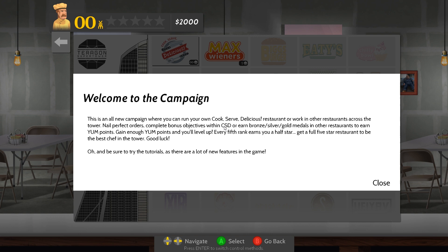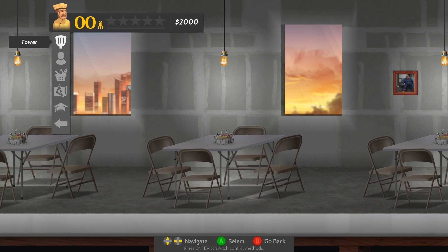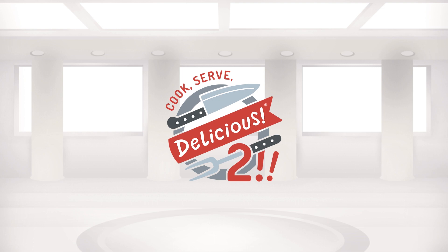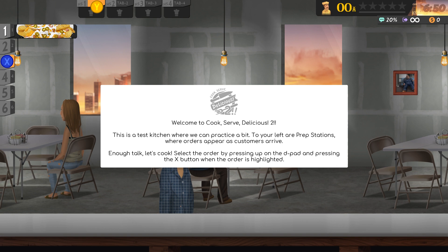Alright, let's do Campaign Tower. Welcome to the campaign — this is an all-new campaign where you can run your own Cook Serve Delicious restaurant or work in other restaurants across the tower. Nail perfect orders, complete bonus objectives, and earn bronze, silver, or gold medals. Earn yum points, level up every fifth rank for a half star, and get a full five-star restaurant to be the best chef in the tower. Oh, and be sure to try the tutorials — there are a lot of new features. This is nice and snappy, and apparently the whole thing was made in Game Maker, which is really impressive.